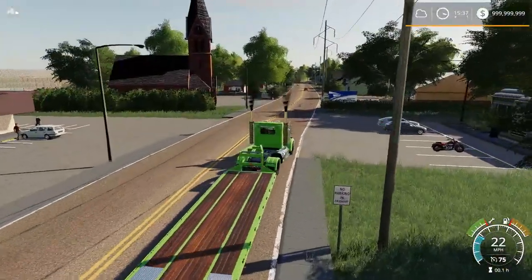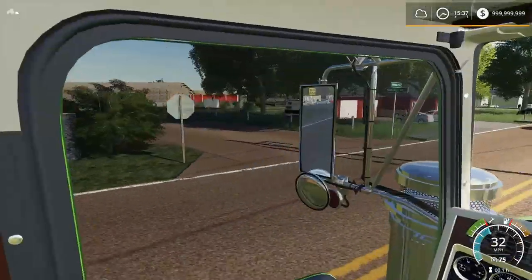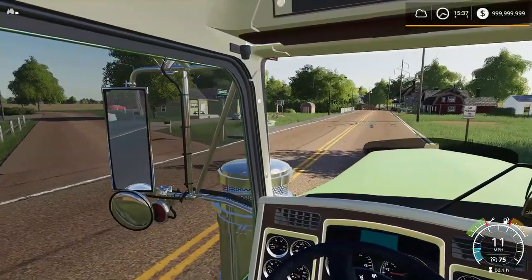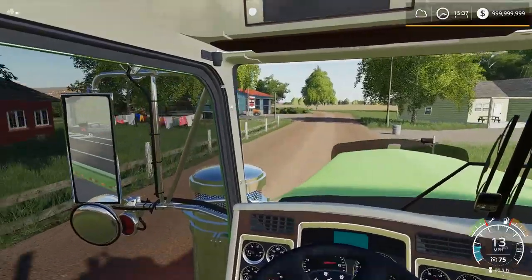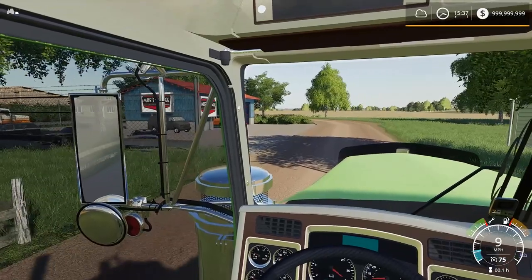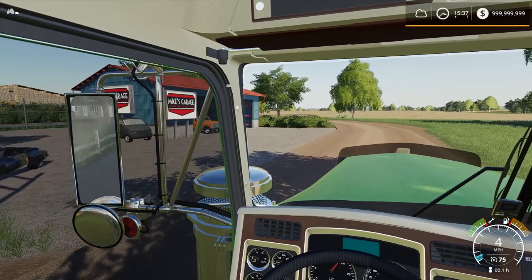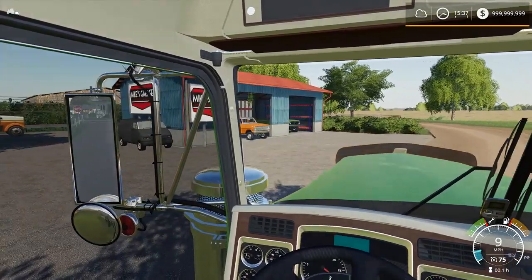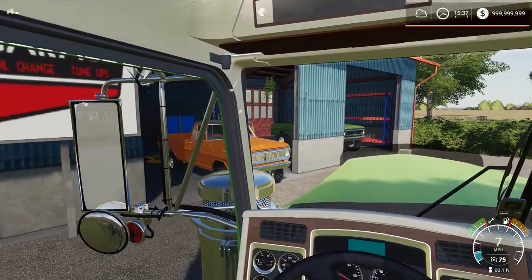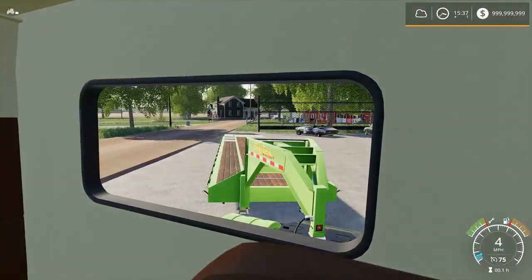It looks like there's a car coming behind me - please do not run into me. It's kind of cool with traffic, I like it. Here is Mike's garage. The other vehicle is a High Boy - an army green High Boy. I know somebody on our live stream the other day really wanted me to get an army green High Boy, and that's the exact paint job that's on this thing.